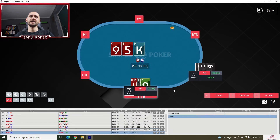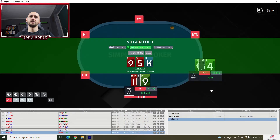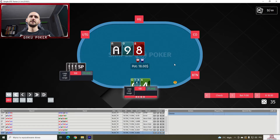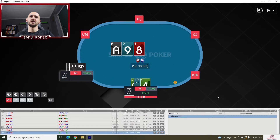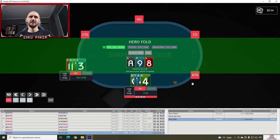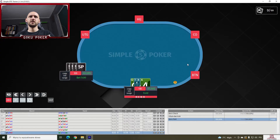Ace-king-ten-nine on a nine-five-king — villain checks. We bet nine and villain folds. Queen-ten-four-four on an ace-nine-eight — we check. Should we call a bet? I honestly have no idea. I feel like I would fold. Yeah, it's a 100% fold.